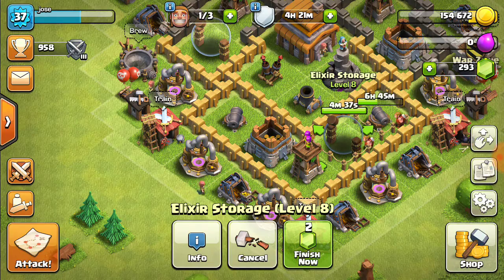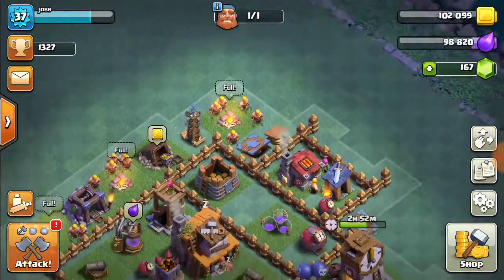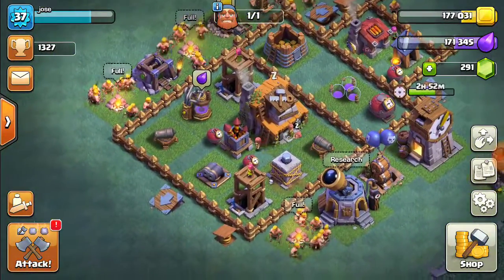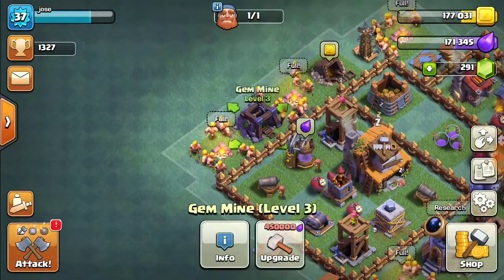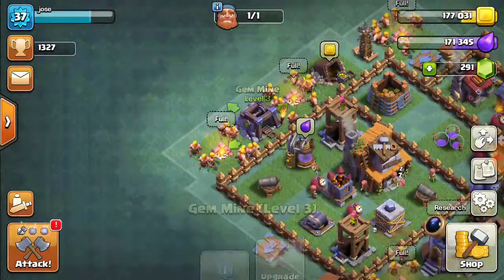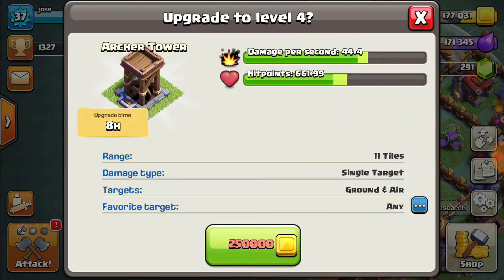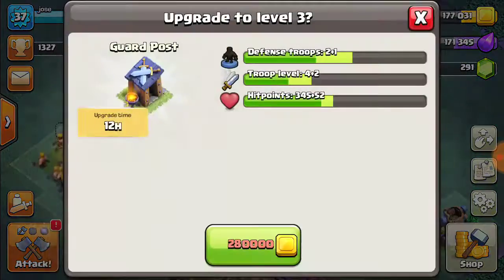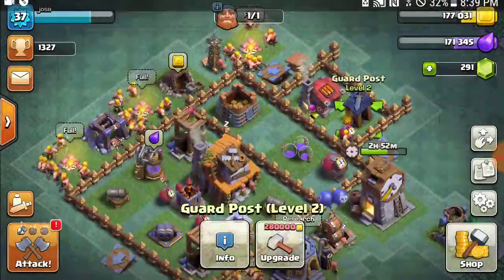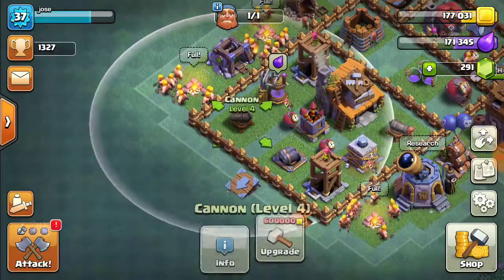I think I might just finish these two things — this one only has four minutes left. Actually, we're going to go to the builder base side and see what we can kind of rush over here. My crusher — I don't have enough gems for that. Shouldn't have spent it all on big stuff. I can't upgrade the double cannon either.